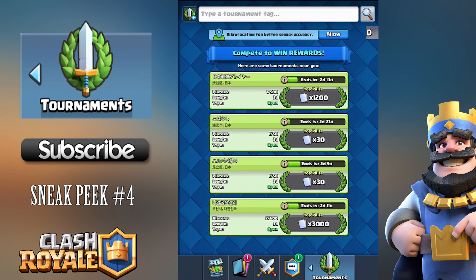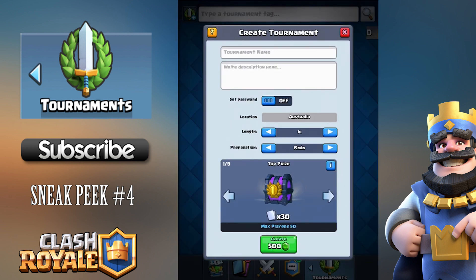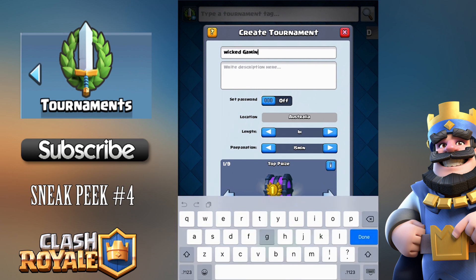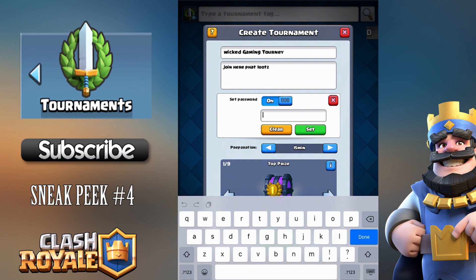To win prizes, you've got to be in the top half of the tournament. To create a tournament, go to the top left — you can search using a tournament code or create one right away. You set a tournament name and description. You can also set a password, so if you're streaming and only want your viewers to enter, you just turn the password on and share it with them.